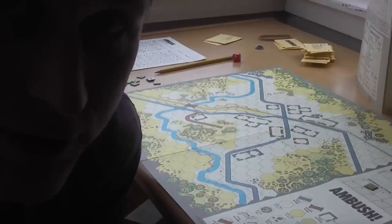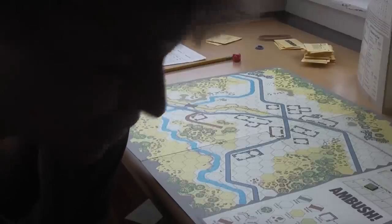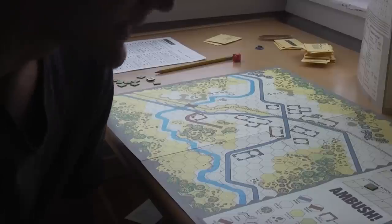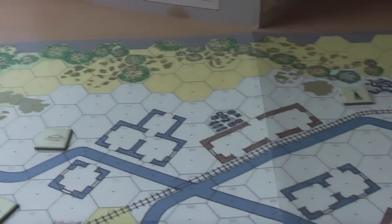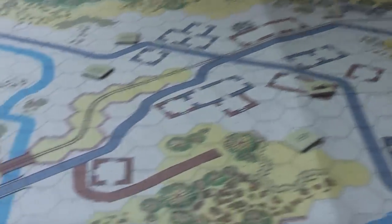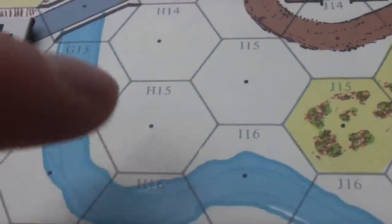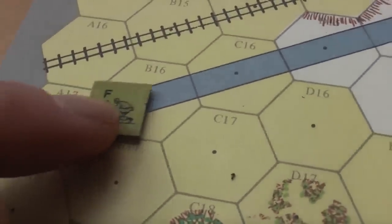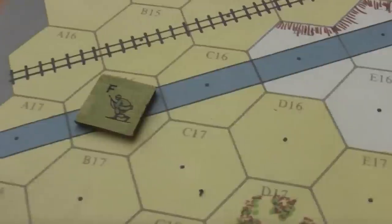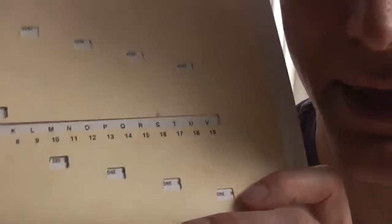Ambush is a solitaire game that takes place during 1944 in World War II. You are the spirit that controls a squad as they go on different missions. The missions are very different, but each takes place on one of two different hex maps that come with the game. Each hex has a different coordinate — a letter and a number — and those coordinates are important because each time one of your squad members steps onto a new hex, you have to check to see if anything particular happens.